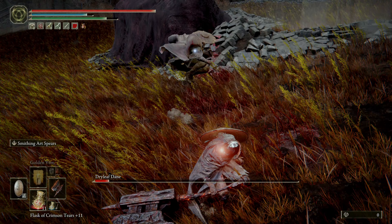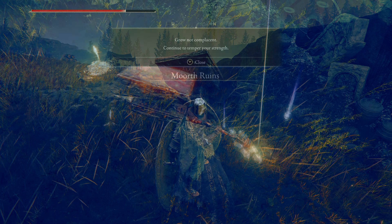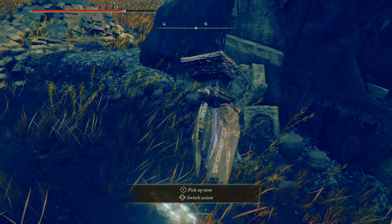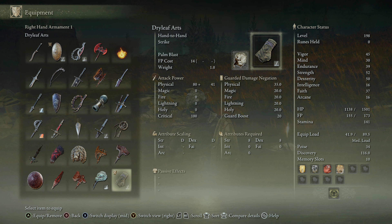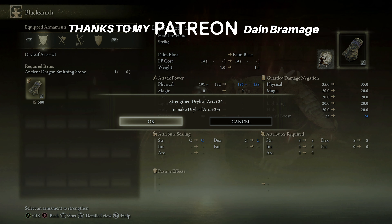Defeat Dryleaf Dane and you will go back to the original rendering of the world where you will find an encouragement message and two items. One of them is the Dryleaf Arts weapon. Just equip it and you can begin your journey as a martial arts master. As a quick heads up, these can be upgraded using normal smithing stones up to plus 25.